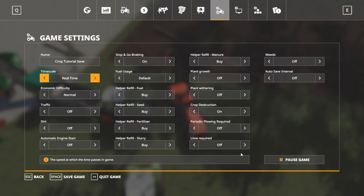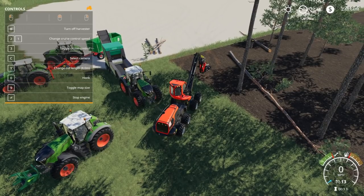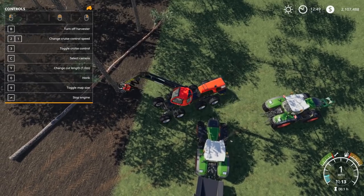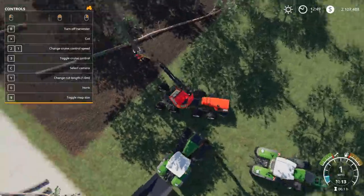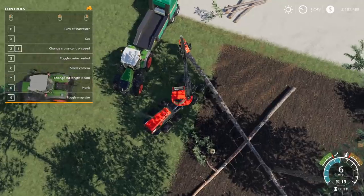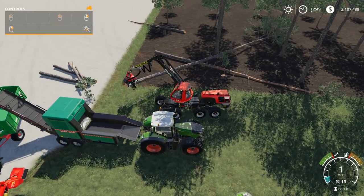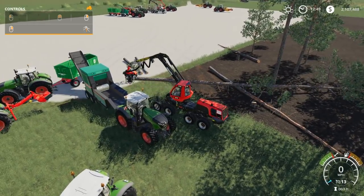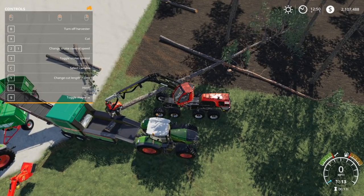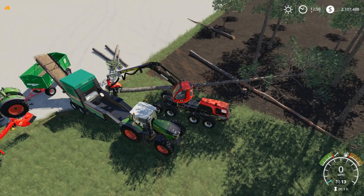Here's my setup for wood chipping. I have the wood chipper running. I'm in the tree harvester, I'll open the help menu, change the cut length down to one meter by hitting Y, and harvest this tree. Lower down, get a little bit closer — there's the cut symbol. I lift it up, bring it this way, and it falls. I drive to position myself above the wood chipper and keep hitting X — it drops one-meter lengths in there, and they feed automatically into the wood chipper, which sends the chips into the trailer behind it.